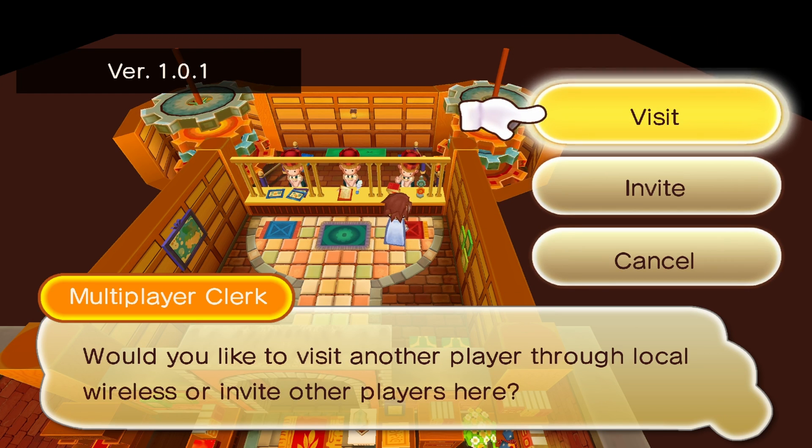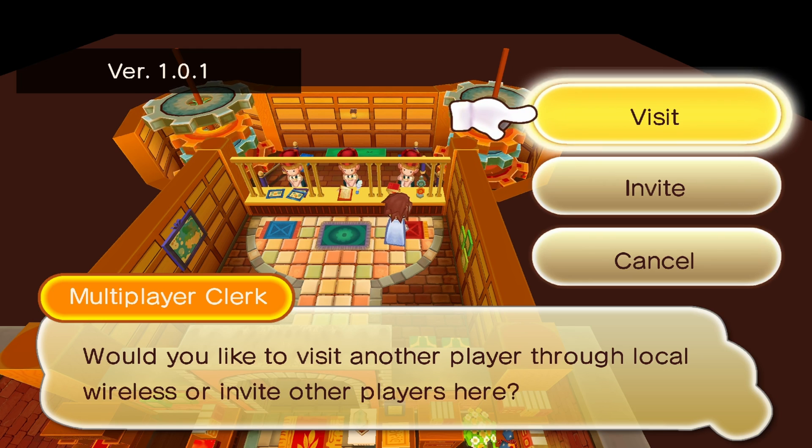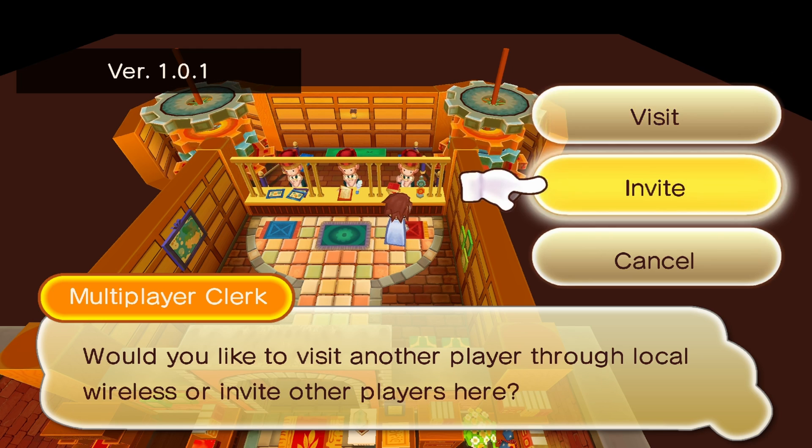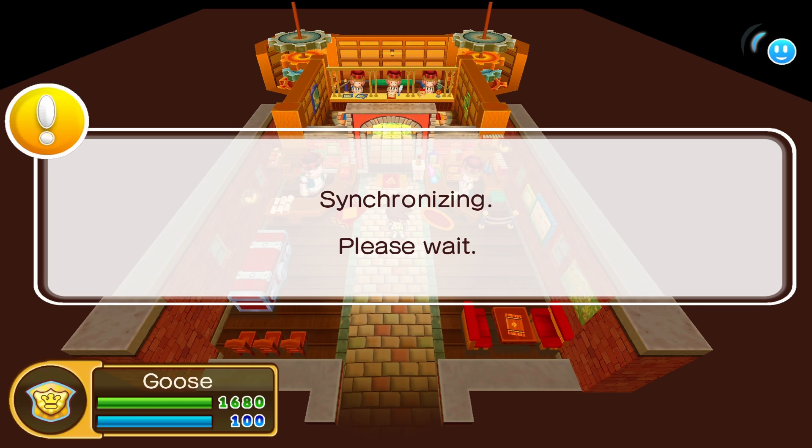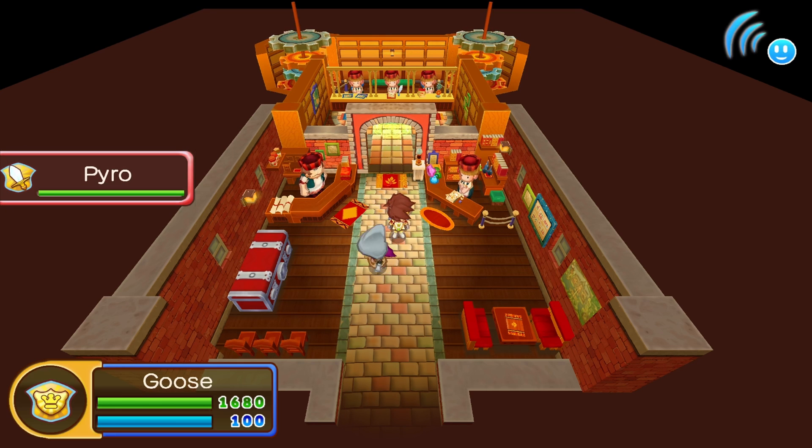Once there, you have visit or invite. For Fantasy Life, visit means you join a room, and invite means you host a room. In this case, I'm going to host a room — the other person just needs to go to visit and connect to your room.